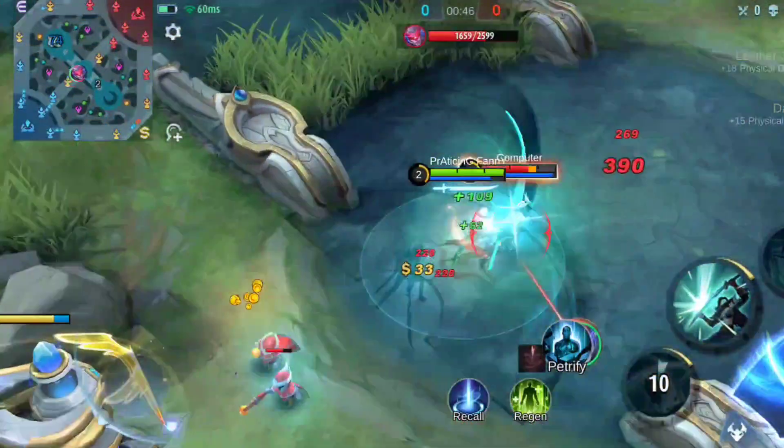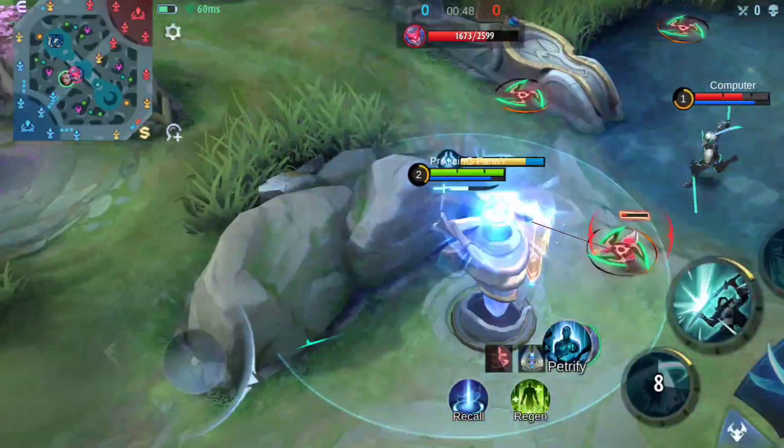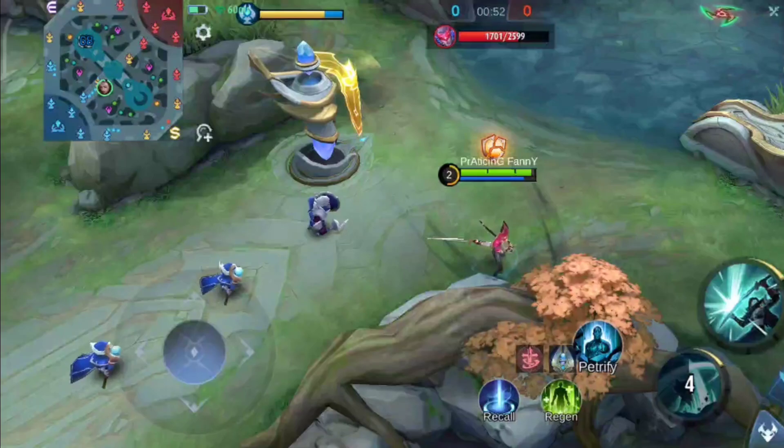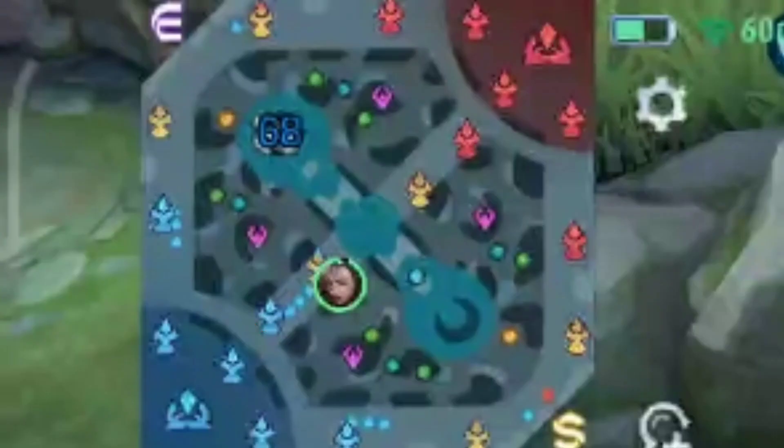Minions will spawn at 11 seconds and 41 seconds, so make sure to watch the time. You can know the enemy's minion location by looking at your own minion wave — it will be at exactly the same location as your minion wave but in the opposite direction. If our minion wave is here, then the enemy's minion wave will be here.